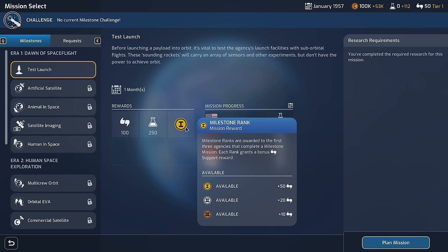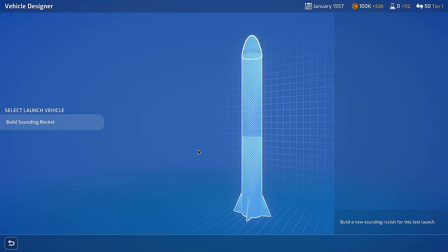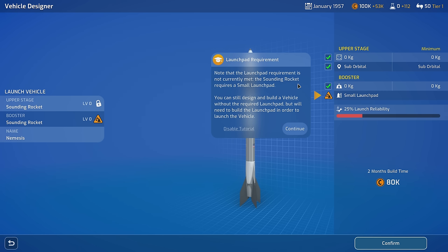The milestone rank determines how well we do on a mission. Gold tier gives 50 support, silver gives 20, etc. This shows how far along other nations are on this task — nobody's done it yet. Getting big rewards for being first is really important for funding and support. Being first to beat the Russians — that's what we're doing. Let's plan this mission. To plan it, we need a launch vehicle first. We're going to build a simple sounding rocket. We can rename them, but we don't have many parts options right now. The vehicle designer shows the different stages and all the stats.